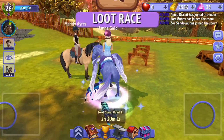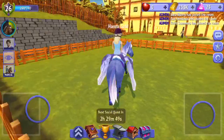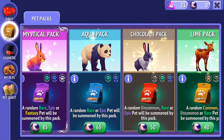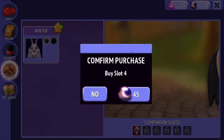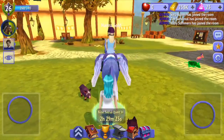Over here by the vet, you can adopt pets, get information on how to get black pearls, and there's also a pen where you can get an introduction and more information about pets. You can buy pets with black pearls, and you can get black pearls from social quests and from multiplayer races. I do both — I really like social quests. I'm trying to get slot two for 15 black pearls.